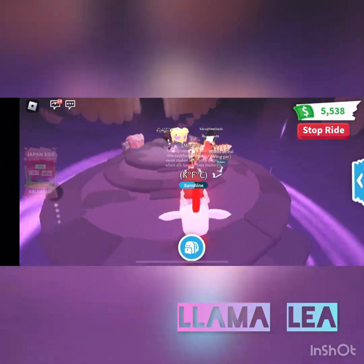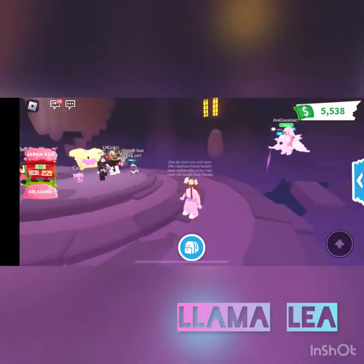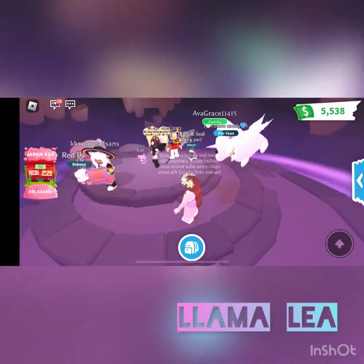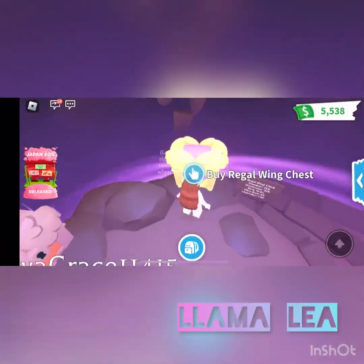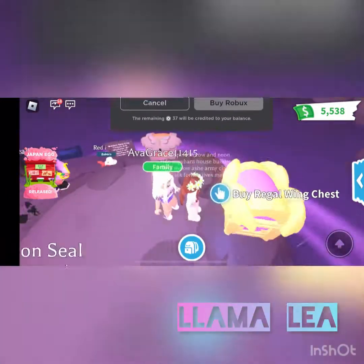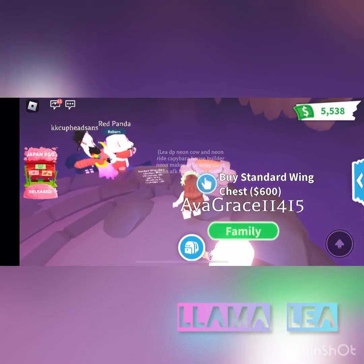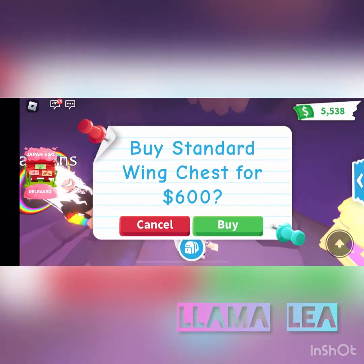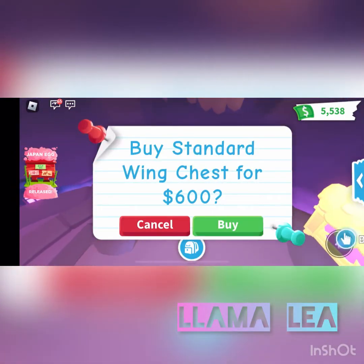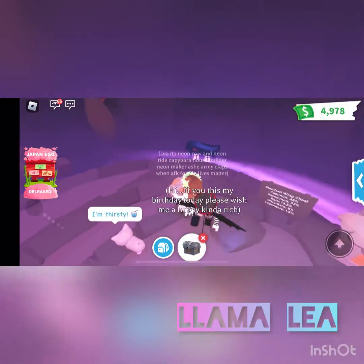Oh my goodness, Eva, look at these! Oh my god, these look so cool — this whole area is really cool. Oh, neon red panda, I know that's your dream pet. So the regal wing chest costs Robux, and the standard wing chest is 600 Robux. So let's buy it!